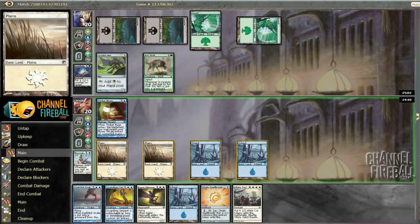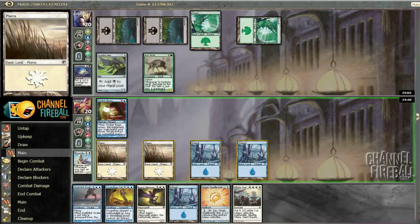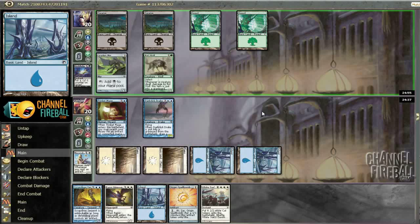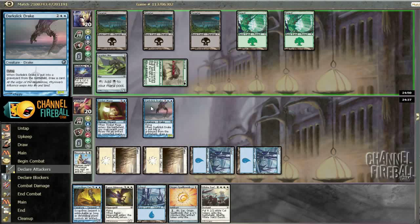Now on this turn, Darkslick Drake definitely makes the most sense — fits the curve the best and shuts down the Rotwulf pretty well. It is important that sometimes you have to be willing to trade something like a Trinket Mage for a Rotwulf, even though it's pretty annoying. In this case though, I'm just going to block with Darkslick Drake, which seems much better.